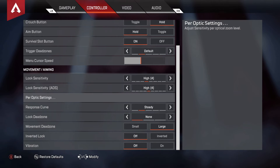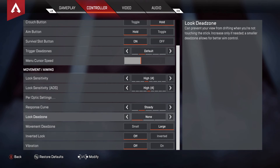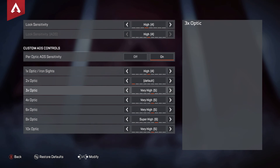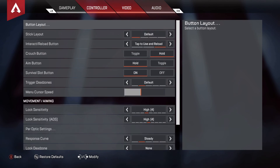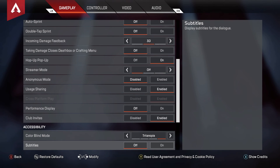So I play on 4/4, response curve Steady, look dead zone None, movement dead zone Large. For per-optic settings, I have per-optic ADS set sensitivity on — so for default it's set to Very High, Very High, Very High.